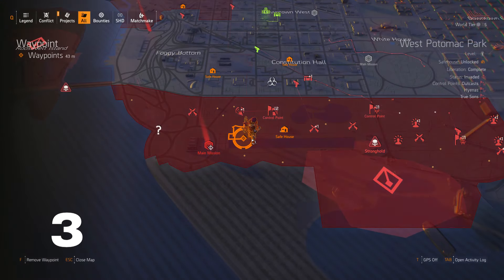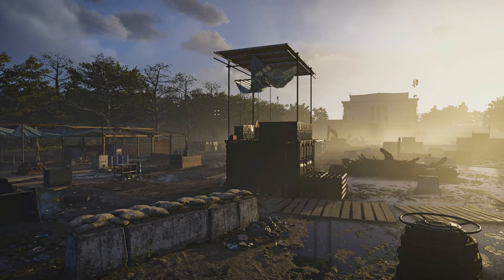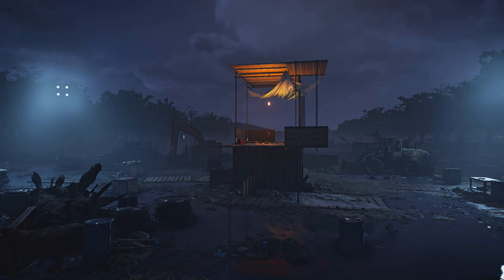Not far from the Lincoln Memorial, where the map told us to go, you should find this shack with a random light bulb hanging from the middle. Wait until it is nighttime as instructed, and you will see that the light bulb starts flashing, like something straight out of your favorite horror movie.